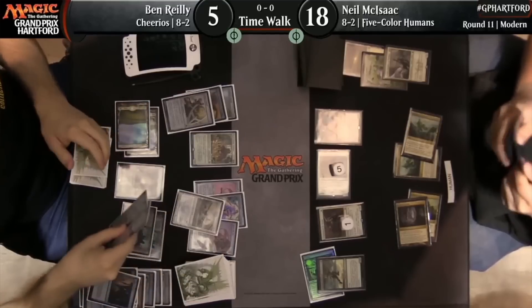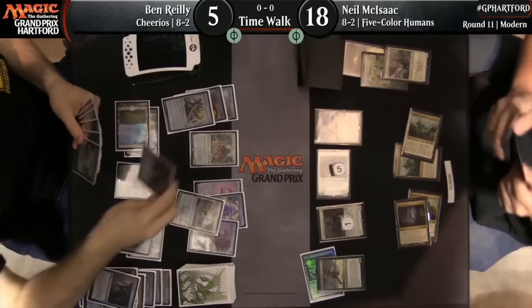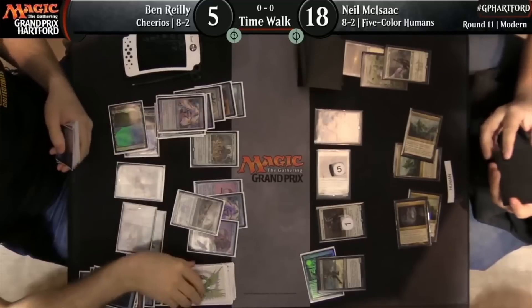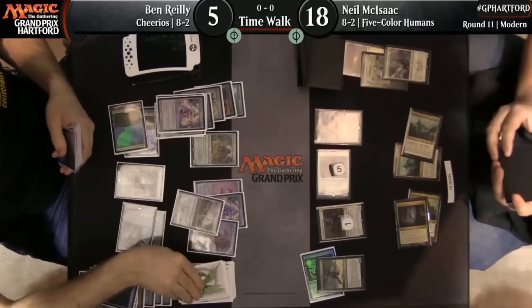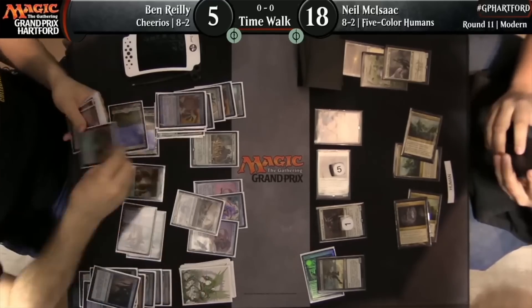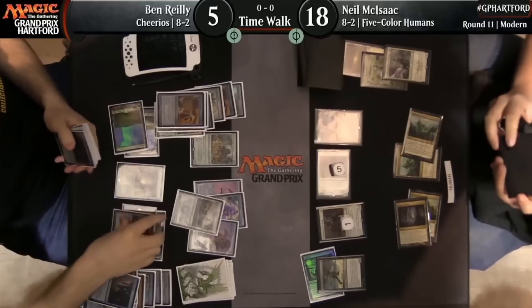We just chain a bunch of zero mana artifacts together to build up our storm count. We're slamming artifacts and drawing two cards per artifact. One important one is Paradise Mantle — we equip that to the Pure Steel Paladin, and it's going to create the red mana we need to Grapeshot our opponent out. So let's just build up that storm count.